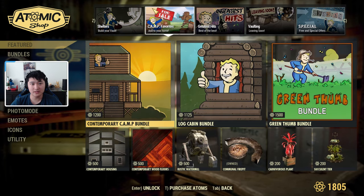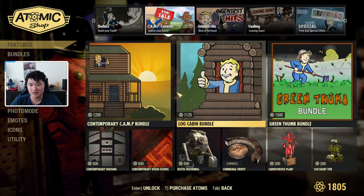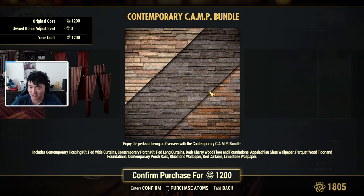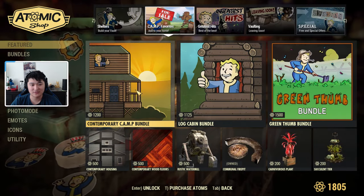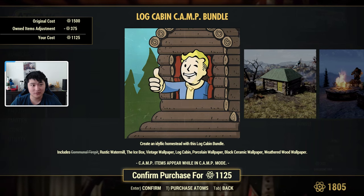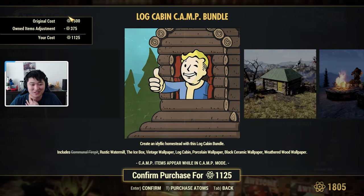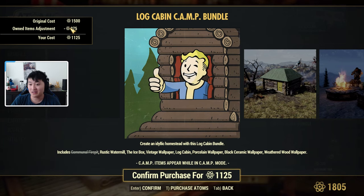On to the next page — Camp Favorites. We have the Contemporary Camp Bundle and the Log Cabin Bundle. The Contemporary Camp Bundle has been here before; it's got a lot of good camp building stuff — nice curtains, nice walls, flooring — for 1200 atoms. With the Atomic Shop now we actually have an atom cost reduction based on what you own, so I own the Communal Fire Pit and got a 375 atom discount, which is pretty cool.